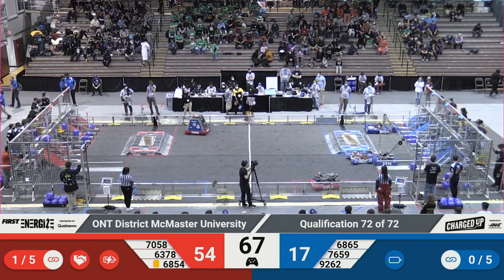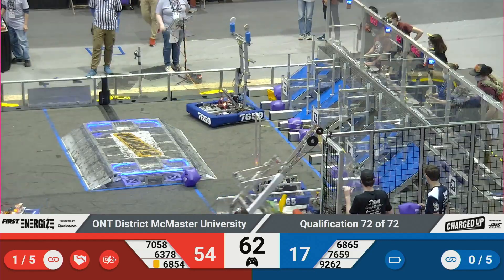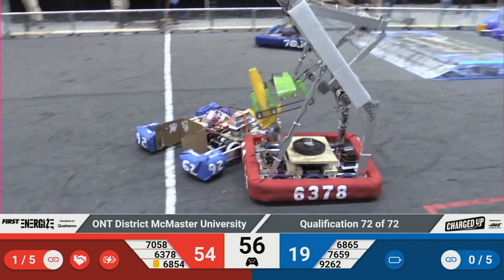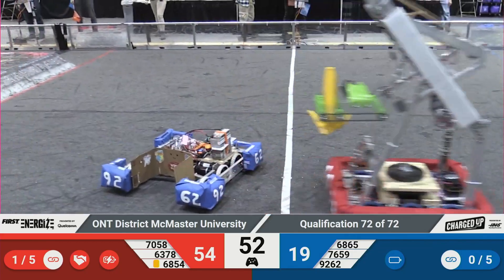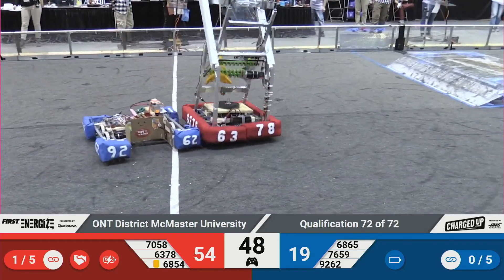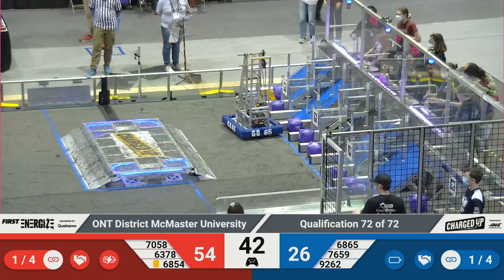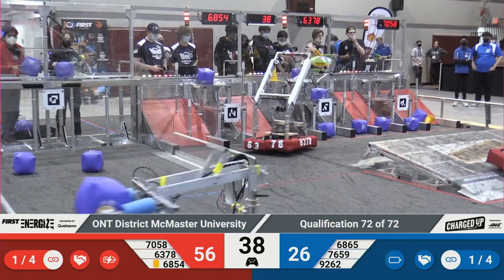Over on the red alliance, 63-78 lining up to grab a cone in their sub-station, and then they're going to race back over their community. Try not to tip — they're tipping back and forth, but we're not falling over, and that's the important part. 92-62 trying to slow down 63-78 from getting back to their community with that cone. 70-58 sneaks away around that little bit of defense with a cube, scoring in the low row. I think the entire low row of the blue alliance has almost filled up with cones.